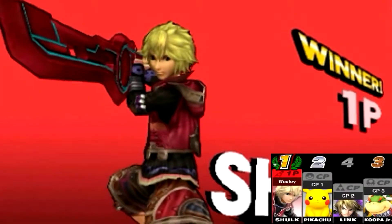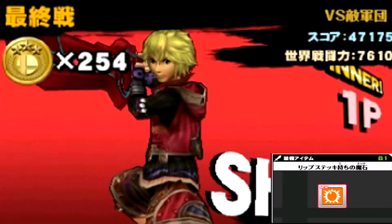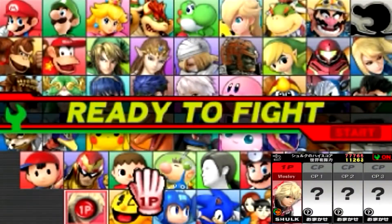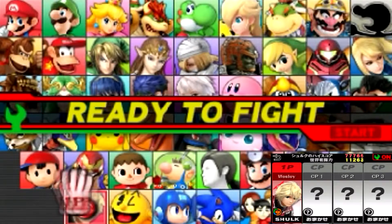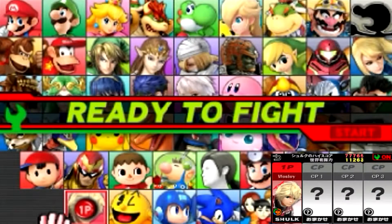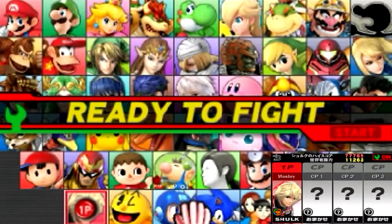I came in first place! Pikachu came in second, Bowser Jr. came in third, and Link is fourth. Smash Run is a pretty fun mode. In the first five minutes all you do is collect as much power as possible — attack, defense, speed, jump, and special. The more power-ups you get, the stronger you'll be when they put you in the final match against three opponents. You really need those power-ups because your opponents will be super strong. I think they have Smash Run for online wi-fi — I'll have to research that.